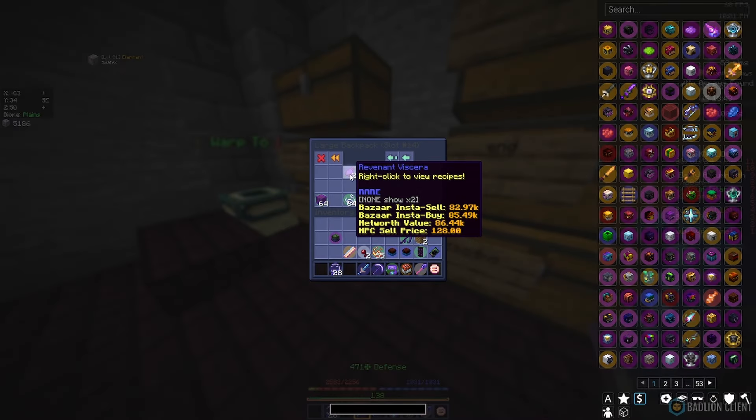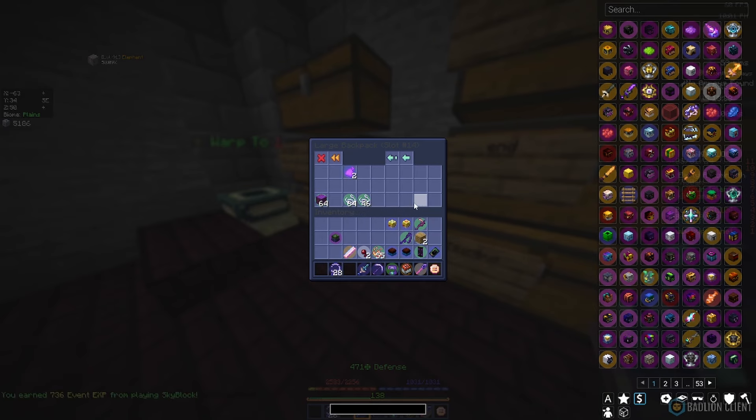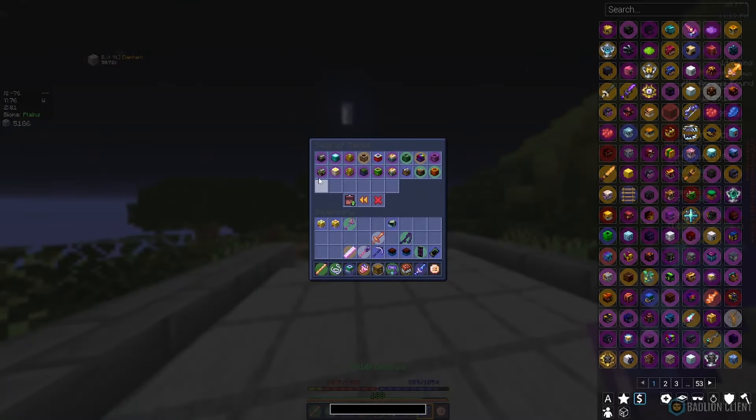We're very far off — we need another fourteen, so we need seven stacks of enchanted strength. I decided to finish off the grind instead of using minions. I got about a hundred enchanted from minions, but I decided to go to the end and finish it off.